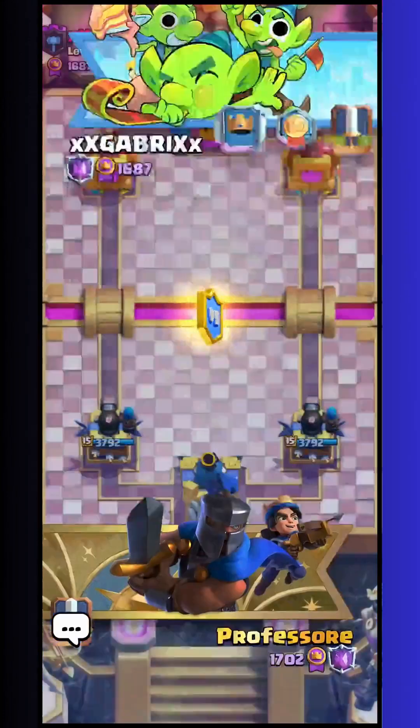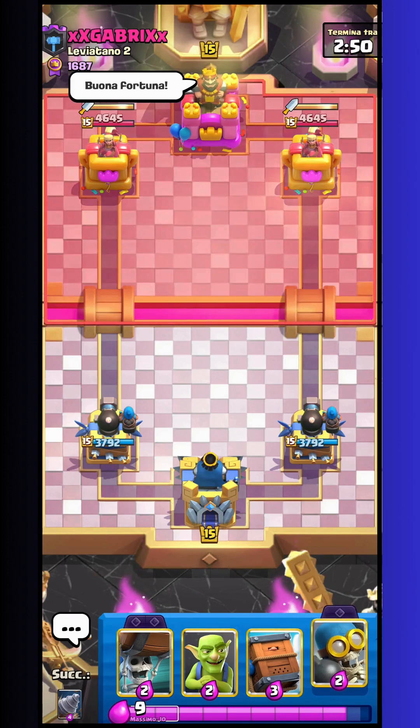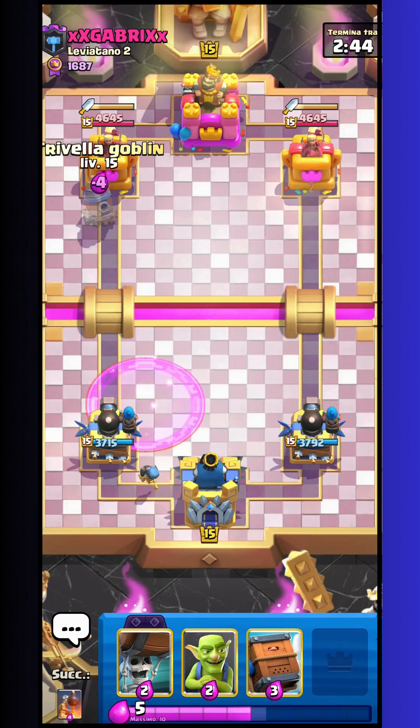Now I am at League 10. I am against Cabrix. He has Dutch tower — always, obviously. He just cycles a rage. I go with goblin drill and wallbreakers. I have the bomber just in case I must defend something.